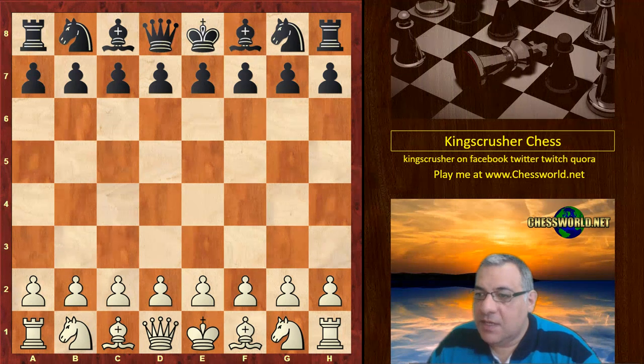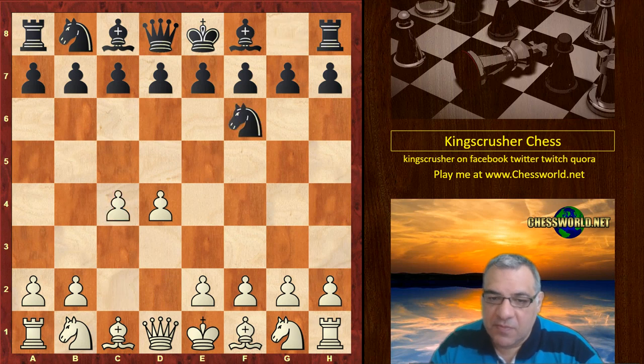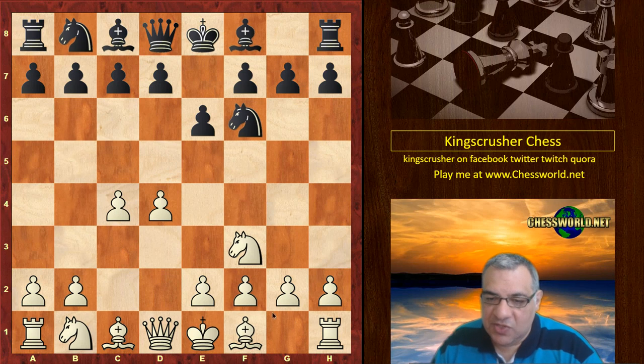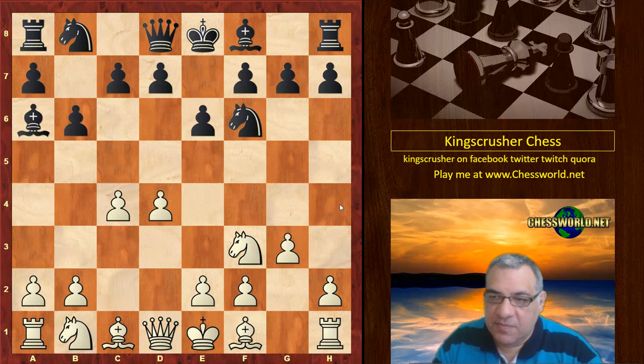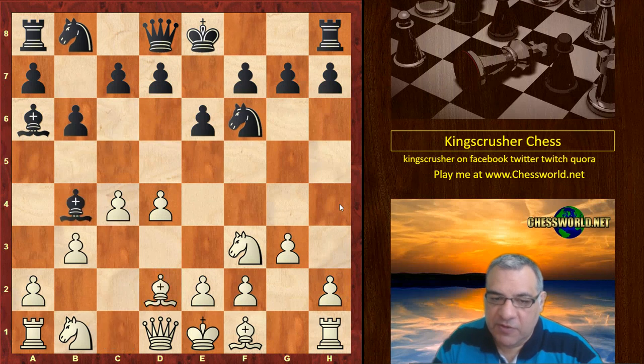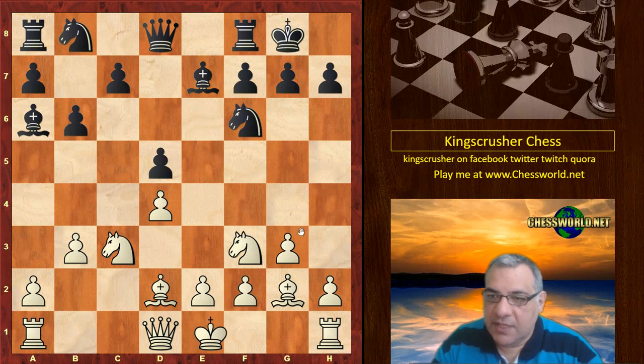This was actually in round one. d4 from Levon. Navarra wants a Nimzo-Indian but we have a Queen's Indian. Nf3 is chosen, b6, and we get a fairly standard set of opening moves for the Queen's Indian. This disruptive check is very popular — just putting the Bishop back to disrupt the d-file a bit. This has all been seen before, pretty standard stuff so far.